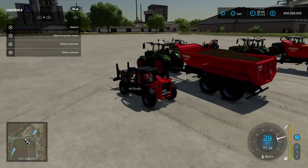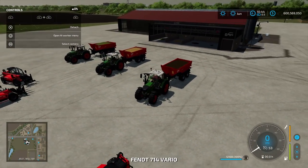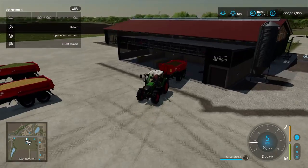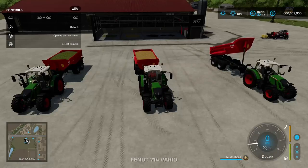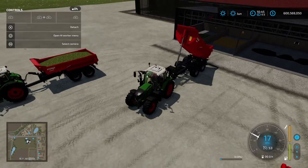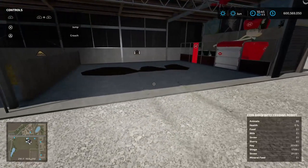With 80 cows in there they're going to chew through the food pretty quickly, so it's imperative to have a pretty good stock of the required feed elements. I've got a trailer of silage here - backing it on in, you can see that's going in no problem. One thing to watch out for is you don't clip the roof with your trailer. Then the straw and hay go in as well.